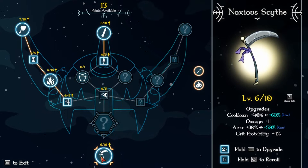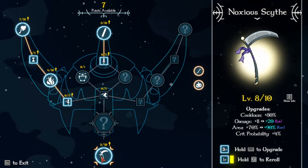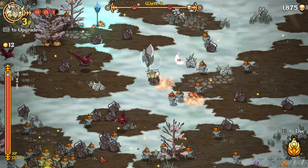Alright, I have 13 levels, I'm going to be placing some. Cooldown and area — that sounds good to have extra area. Cooldown and area again — fine, but now we need damage. There we go — damage and area. Cooldown and crit — no thank you. Damage and projectiles — okay.